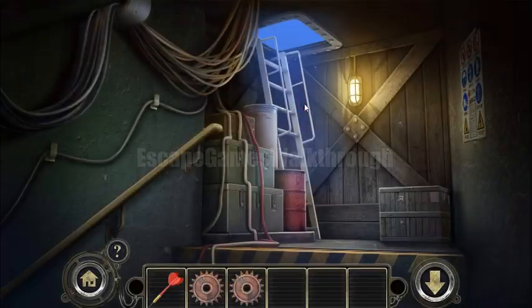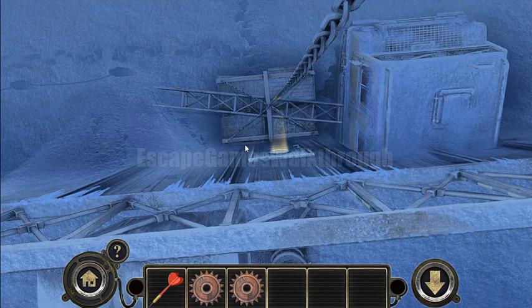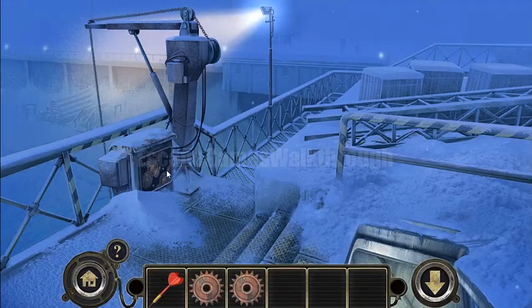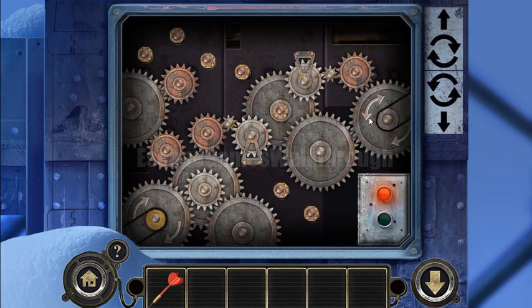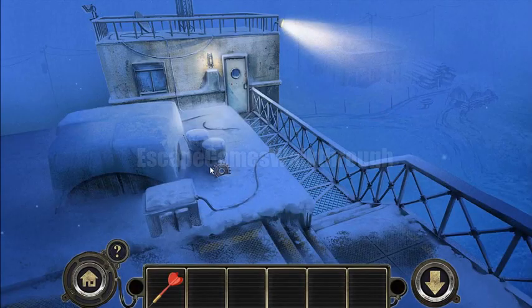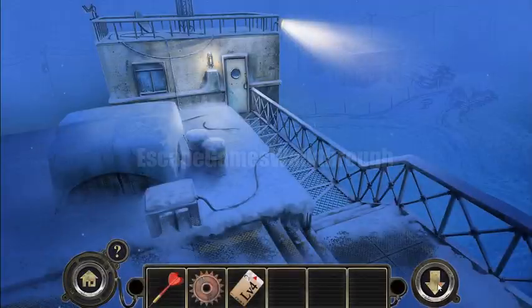Now we can go outside — we have a warm coat. We can see that a crate is blocking the door and we need to find a way to lift it up. To lift it we need to put cogs here, and the cogs must rotate in the right direction. We've put two cogs in and need two more. One of them is here, and here we can also take another access card.